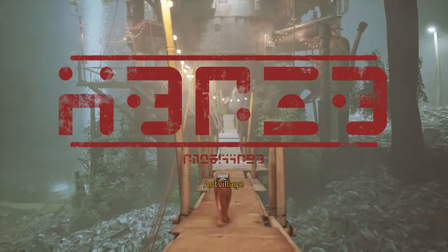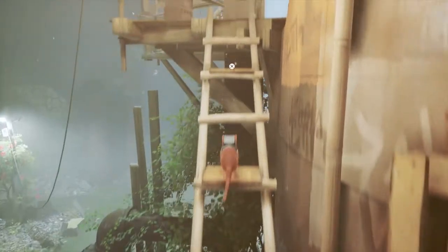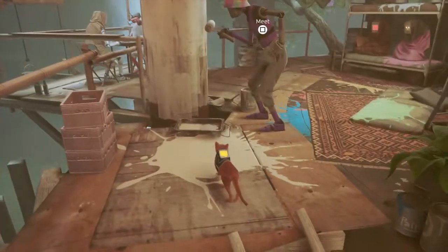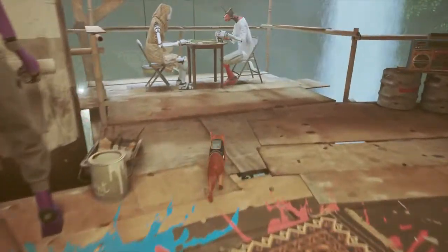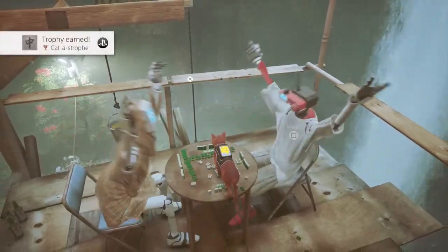Hello and welcome to Jumpin' Johnny Gaming. This video is going to show you how to get the Catastrophe Trophy in Stray. This is done in Chapter 9 Ant Village. After crossing the bridge and getting the memory, jump up to the ladder to the left and then jump and ruin the robots game to unlock the trophy.